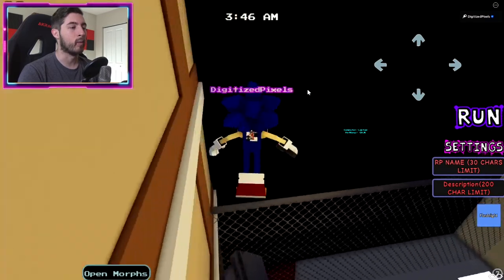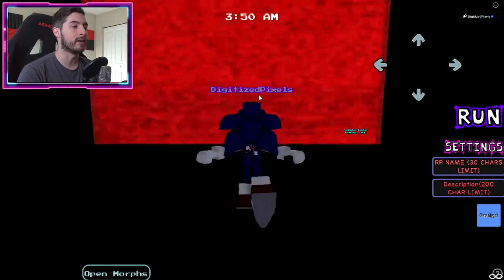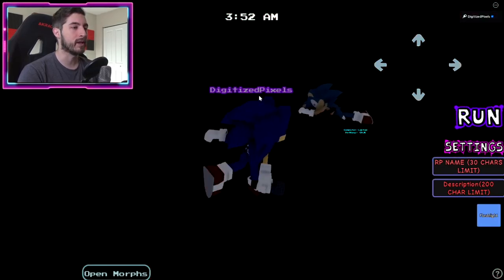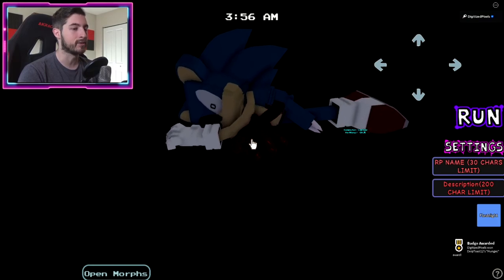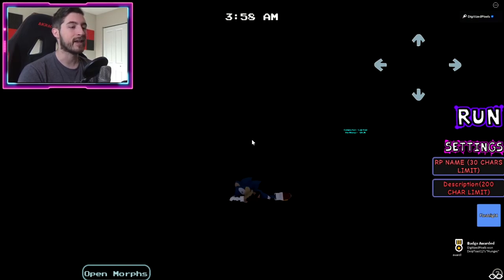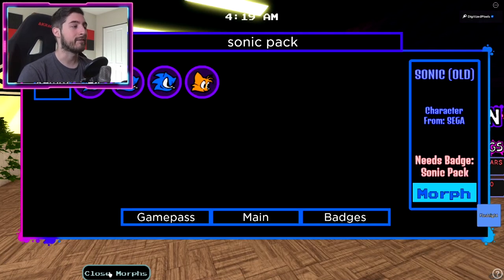Then go to our right - you see that stop sign? We're going to use that stop sign to get on top, and we're going to go through this black wall. Once you do, you're going to see this giant red wall here - just go through it, and you're going to find Dead Sonic there. That's a lot of skittle juice, buddy, and that's how you get Hunger.